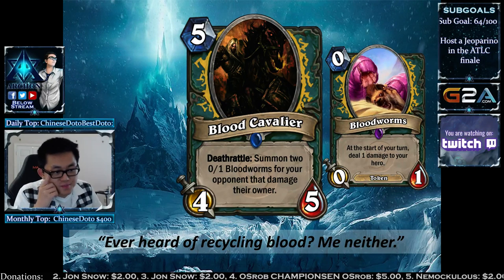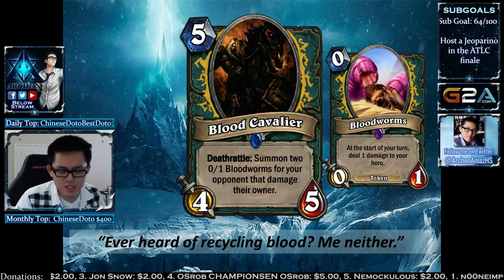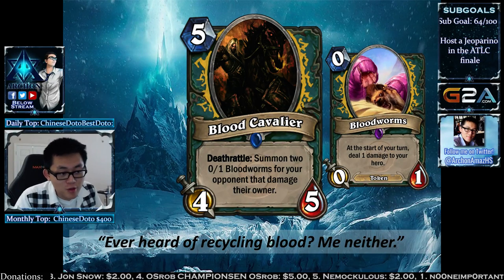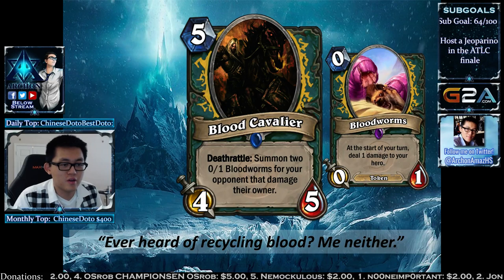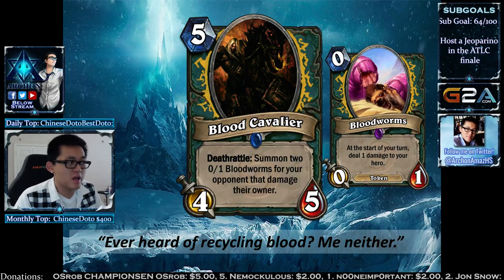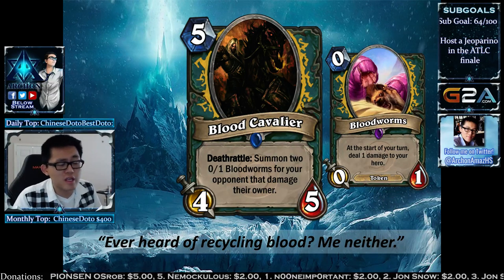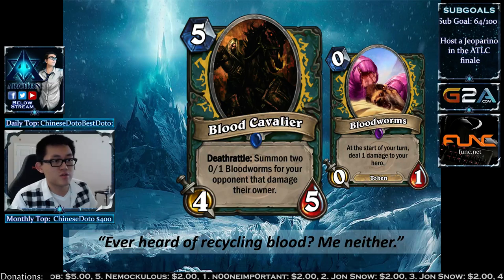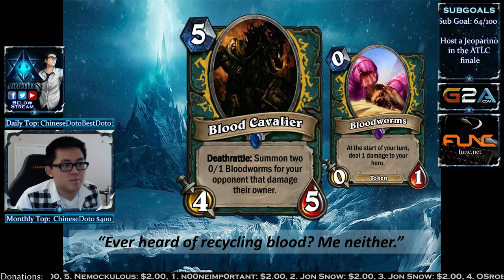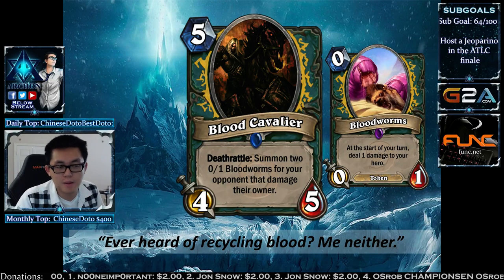The Blood Cavalier is a 5-mana 4/5 — comparable to any 4/5 Yeti. When it dies, you summon two Blood Worms for your opponent. Blood Worms have an effect: at the start of the turn, they bite your opponent for 1 damage. Being on your opponent's board means they can buff them up, and your opponent can't usually interact with them easily. If your opponent doesn't want the Blood Worms, they have to keep the Blood Cavalier alive — so it's a 4/5 that keeps pressuring your opponent.